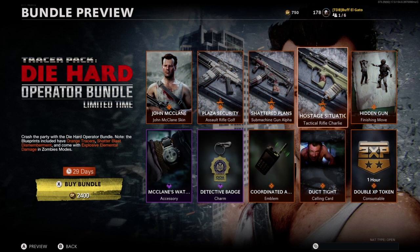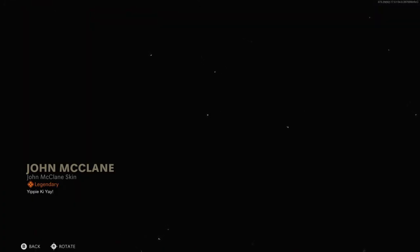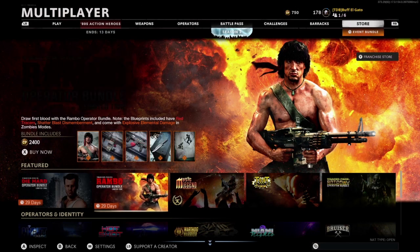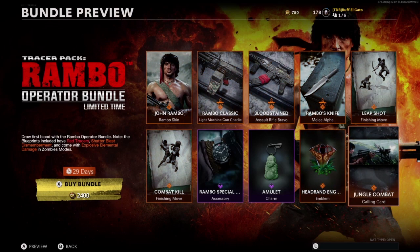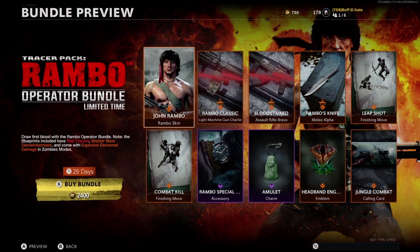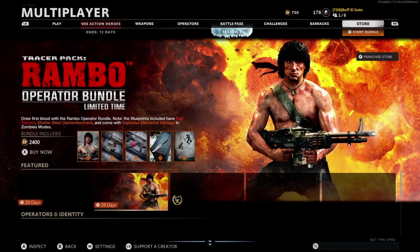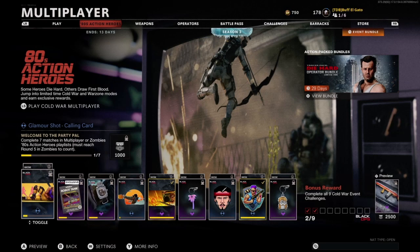I ended up buying them after this video. The finishing moves and executions are pretty cool — John McClane pulls the gun off his back where it's duct taped. Rambo actually has two executions: a knife one and a leap shot with the bow. Their guns both have dismemberment; explosive dismemberment even works on zombies and in Warzone Plunder. Even Rambo's knife has dismemberment.